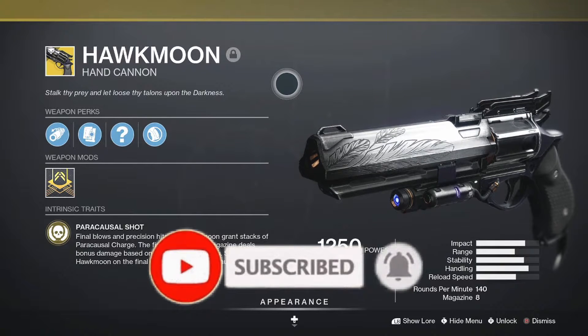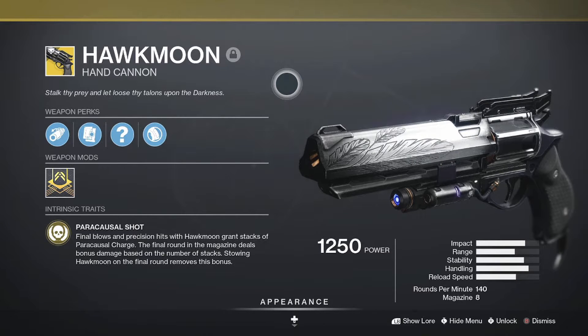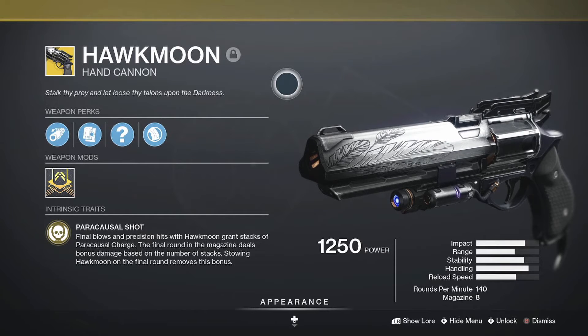Hawkmoon is a 140 RPM hand cannon, now in the same archetype as Thorn, changed from 150, but Hawkmoon offers a slightly different exotic perk. The exotic perk is called Paracausal Shot: final blows and precision hits with Hawkmoon grant stacks of Paracausal Charge. The final round in the magazine — the last bullet of the eight-round magazine — deals bonus damage based on the number of stacks of Paracausal Charge.